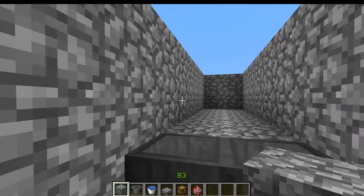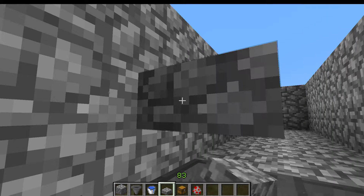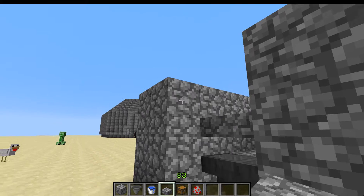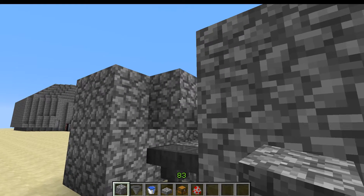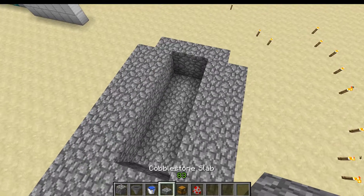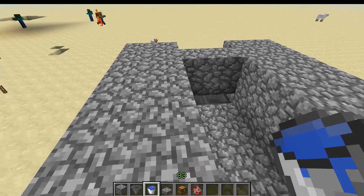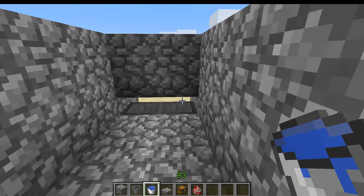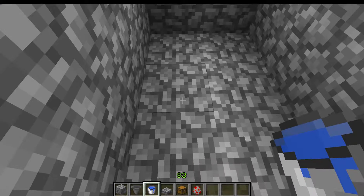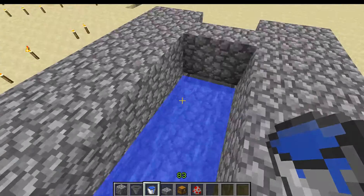And then right here, on the top half of the block, you want to put a slab. Thanks to 1.3, this is possible. And put a block over there. So this way the chickens can't get out. Now, since the slabs are covering the block, and water can only go through if a full block is open — not a slab or anything like that — we can place some water that's running down this way.